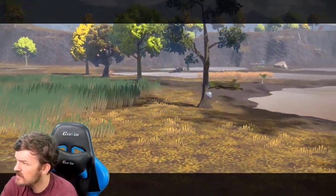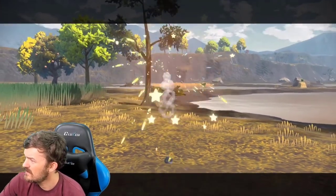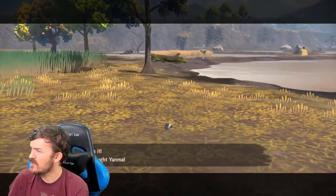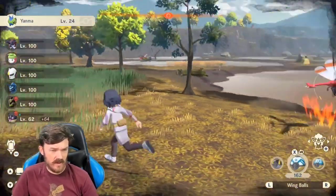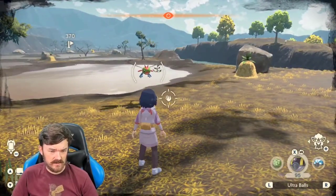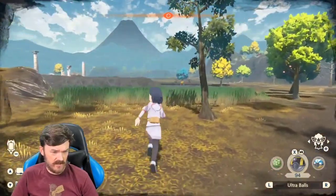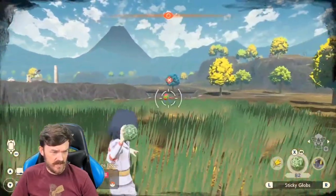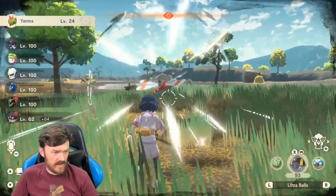Let's see how to evolve Yanma. It has to learn the move Ancient Power — that's right. Once it learns Ancient Power, it's ready to evolve. Got a shiny! That's excellent. I love that shiny. Let's catch up the rest of them and get them out of the way, and then we can go evolve that Yanma.